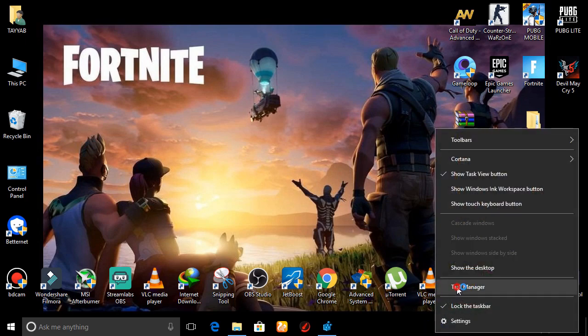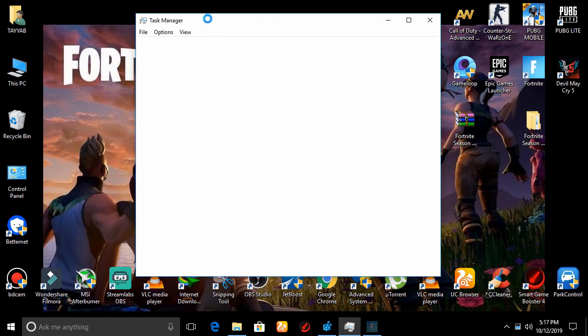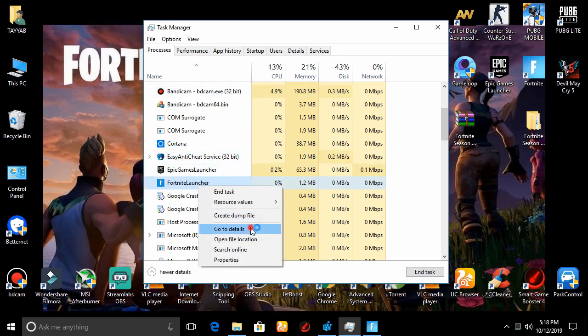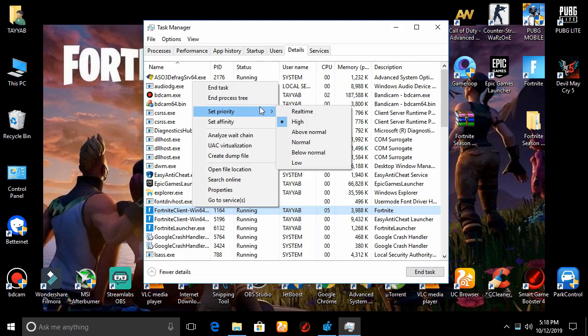Now let's see if Fortnite runs on high priority. Open Fortnite and double click on it. Open Task Manager, go to the Details tab, find the Fortnite launch option, and you should see Fortnite running on High priority.